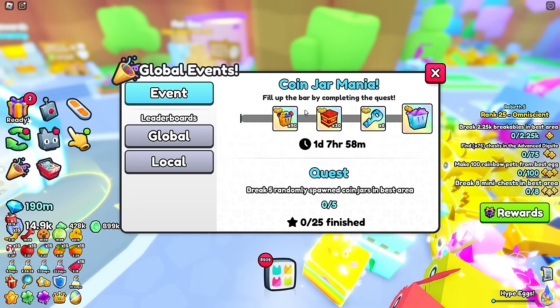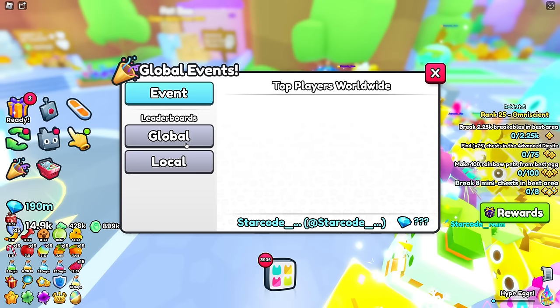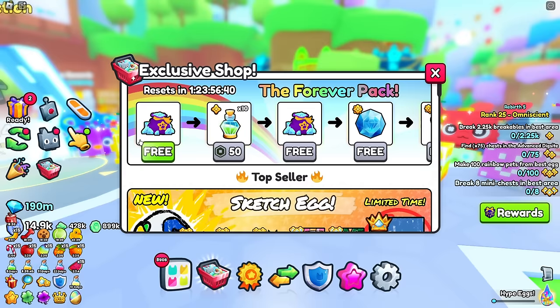The quest is to break five randomly spawned coin jars in the best area. There's a local and a global version - I don't quite understand it yet, but you can get points toward a global event gift which gives you a chance for the huge lunar mod. Here's the new exclusive shop.